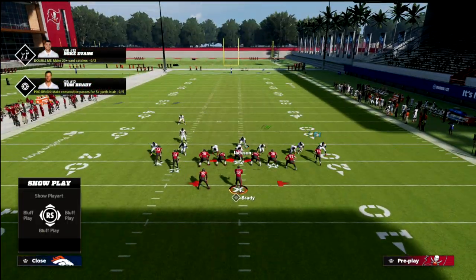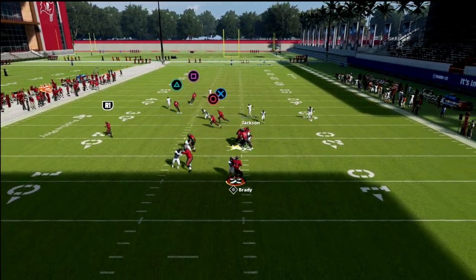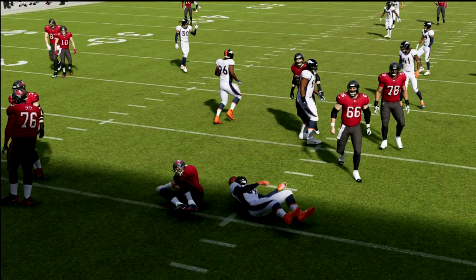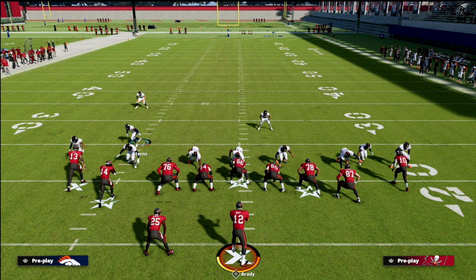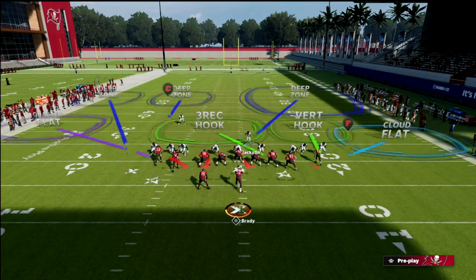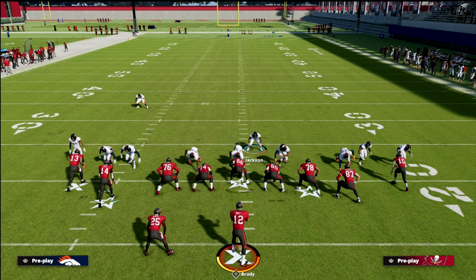This is going to allow us to get really easy pressure. If you want to get pressure, just globally blitz this linebacker right here — QB contains. You're going to see we're going to get really fast pressure, and it's also the kind of pressure that they basically have to block their tight end for them to be able to pick this up. You can also move this guy off the edge as well, and it just makes them have to respect the threats — they could blitz either edge at a really high level.